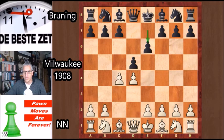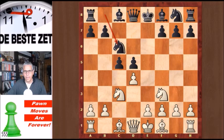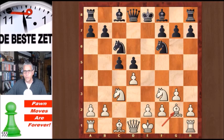The anonymous player played d4, d5 from Bruning, c4, e6, Nc3, and c5. Here it is black who's going to make all the pawn moves. We have the Tarrasch variation of the Queen's Gambit Declined. The main line goes: cxd5, exd5, Nf3, Nc6 — and then white is going to fianchetto his king's bishop.